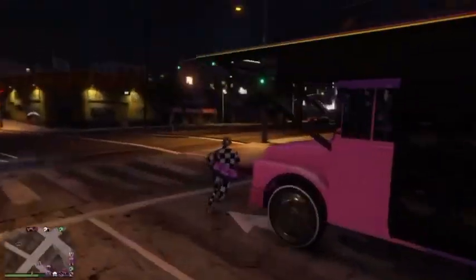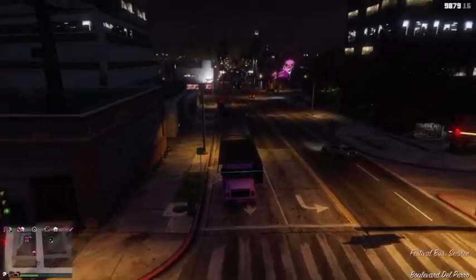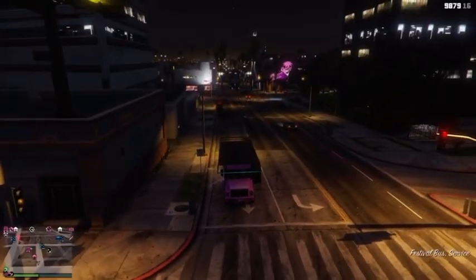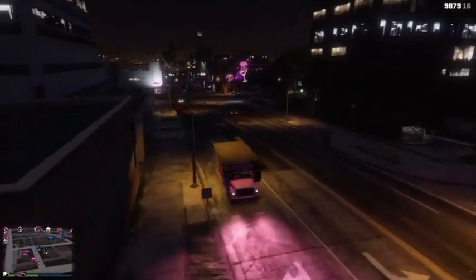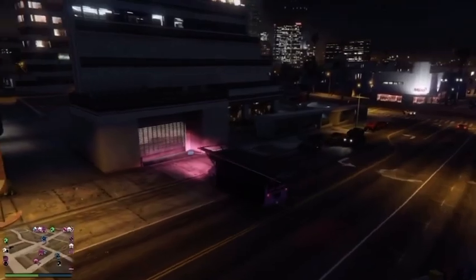Once you've got your party bus, go ahead and make sure you've got a free space inside one of your office garages — make sure you've only got 19 cars in one garage. Get inside your party bus and drive inside your office garage and select the garage with the 19 vehicles so you've got an extra slot in there.